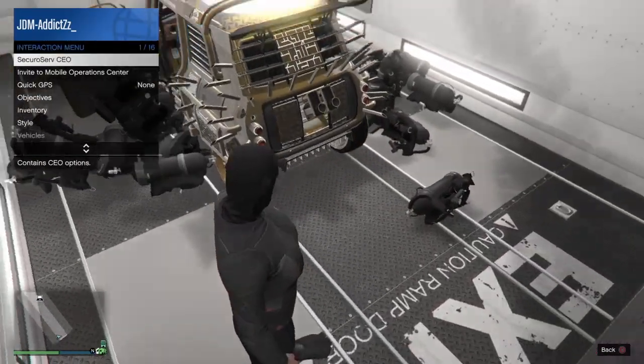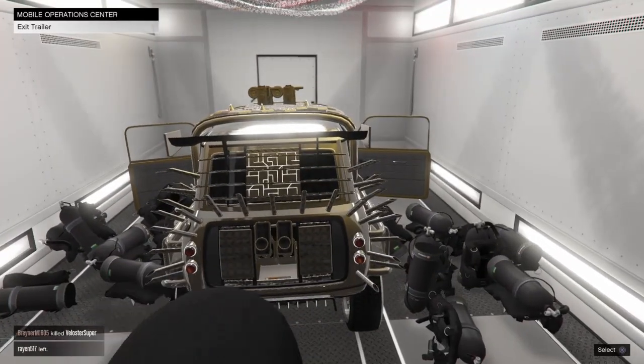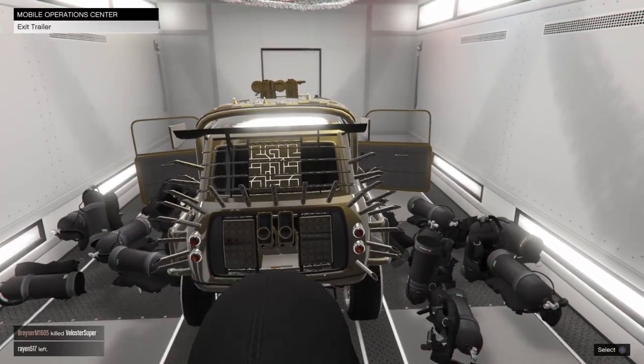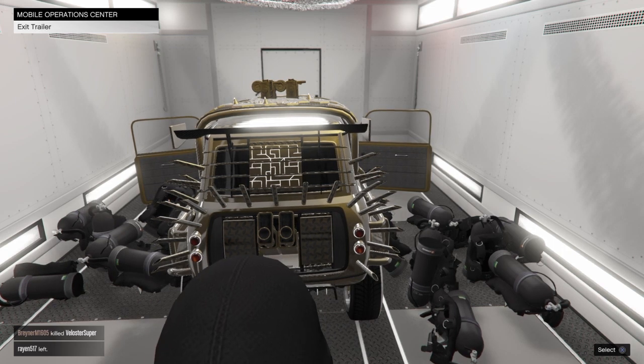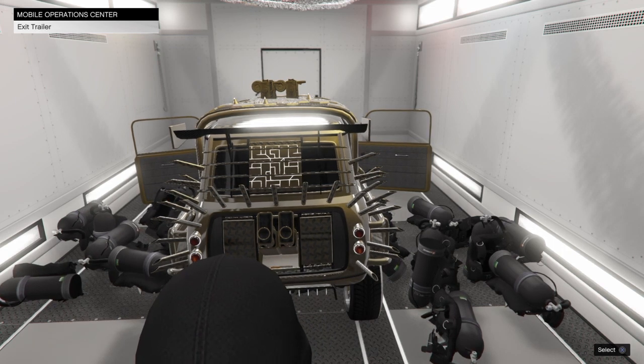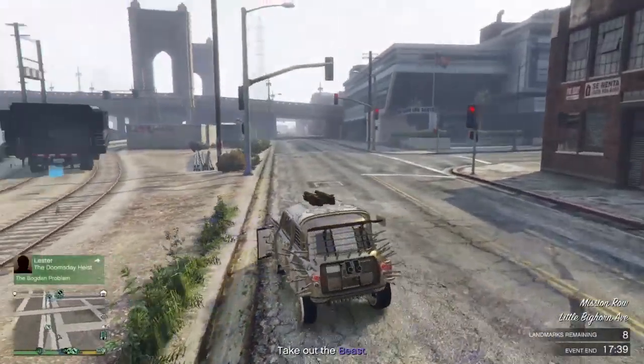All right guys, now all you have to do is go to the back of your MOC and it should say 'exit vehicle'. At this part, you have to press X and Triangle at the same time, and if you do it correctly you should be teleported into your Issi and exit the MOC like I did right now. If it doesn't work, you have to do this again — enter your MOC, put scuba items on both doors to block them, and repeat.